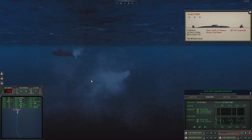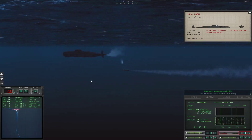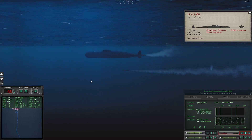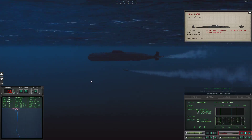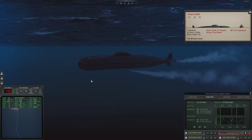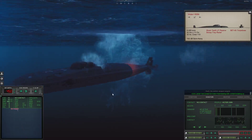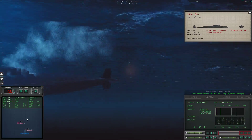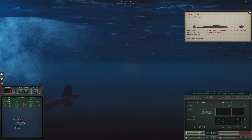The target turned left — I can see it on screen. I'm directing the torpedo toward his nose. 'Con sonar, lost contact Sierra 3, last bearing 339, contact breaking up.' Three submarines down. The game says no vessels remaining. I'm not sure if that's all of them, but for time I'm going to go ahead and call this good.